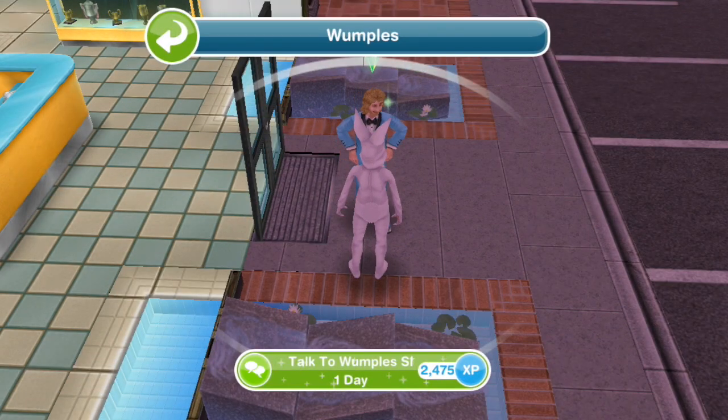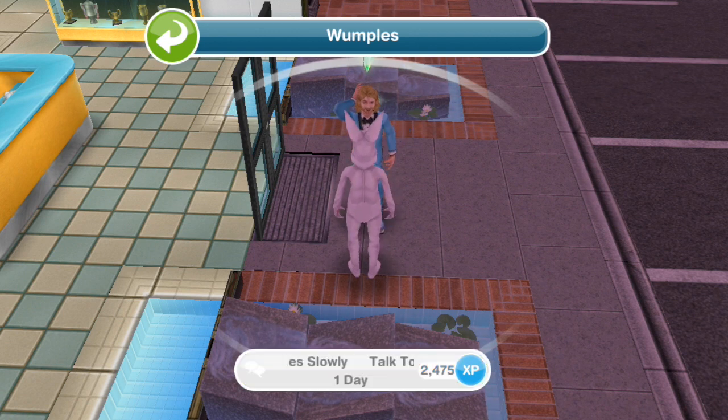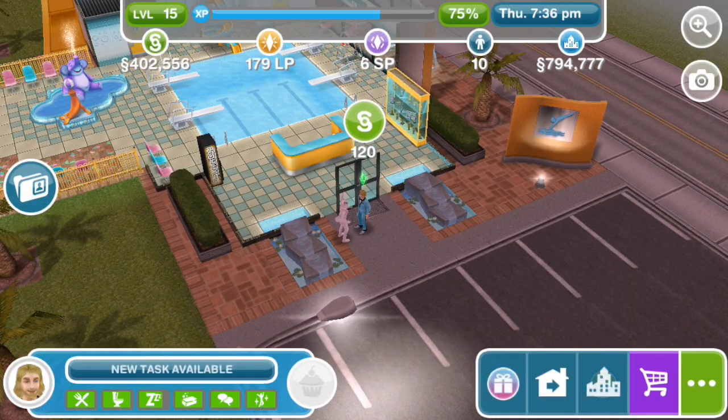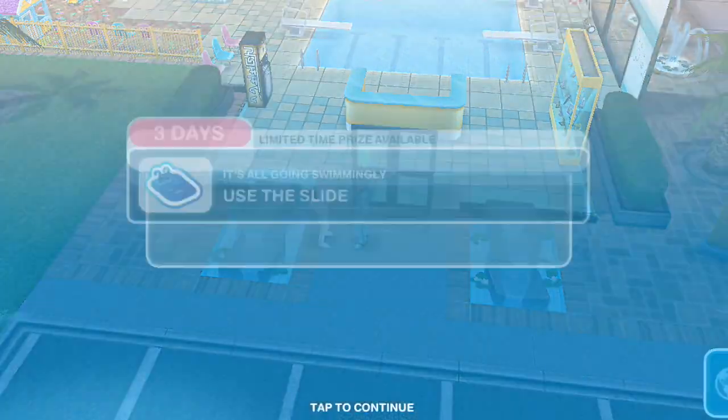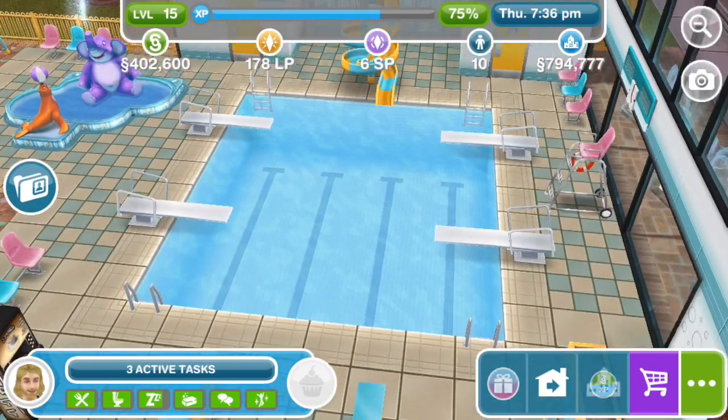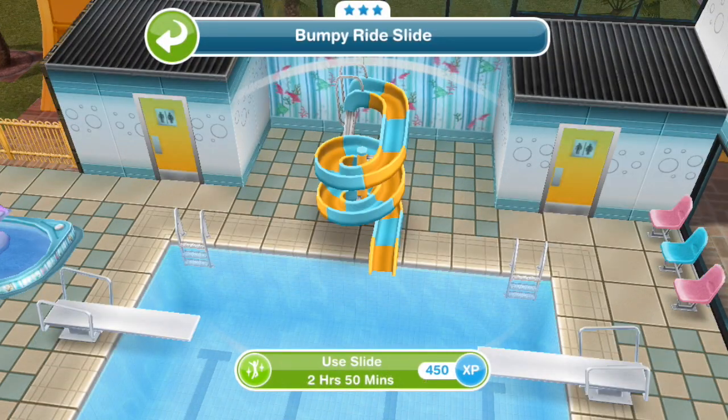Talk to Wumples for one day — much slower, about 150 times slower roughly. We will catch her on the other side. Use the slide — Wumples said that the home store is about to release everything you need to build swimming pools at home. Use the slide one more time to celebrate. Use slide for 2 hours and 50 minutes.